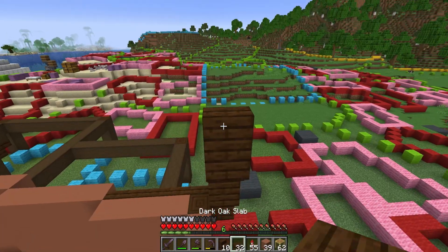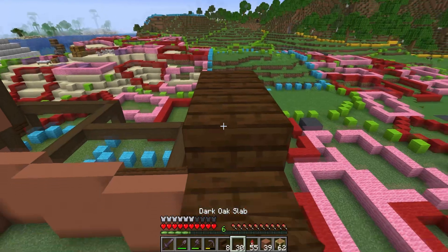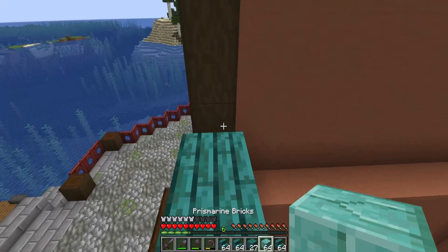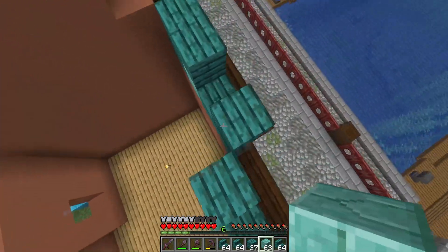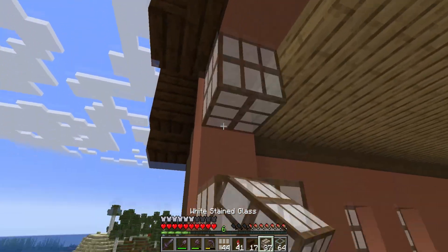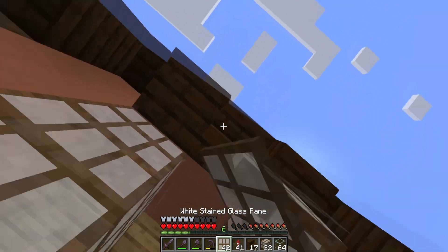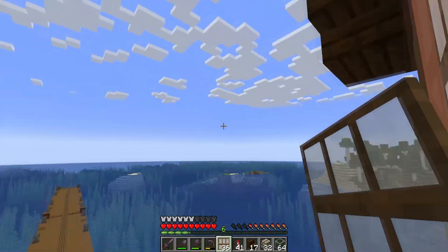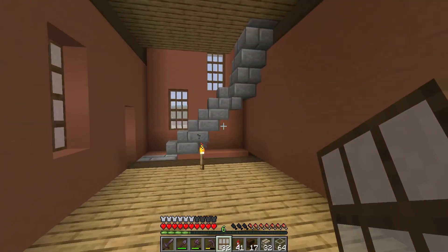I started framing out the roof with some dark oak slabs and stairs, using some fill blocks as well, and then came in with a mixture of warped planks and prismarine bricks to finish off the roof. I added in some white stained glass as well, with a bay window looking over the harbor, so that the harbormaster does have a good view of his territory. And now the only thing I have to do is repeat this three more times.